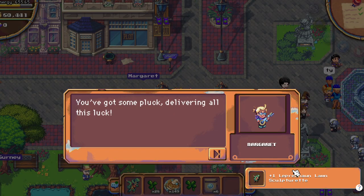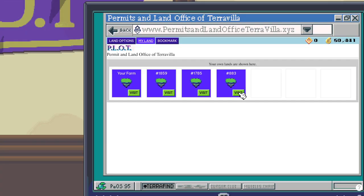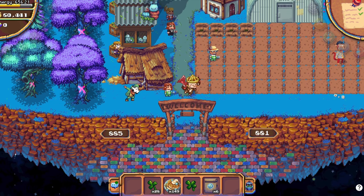Talk to her again and she will give you this statue. Let's go and place it — we put it near the chickens so we have the chance to get the double yolk eggs.